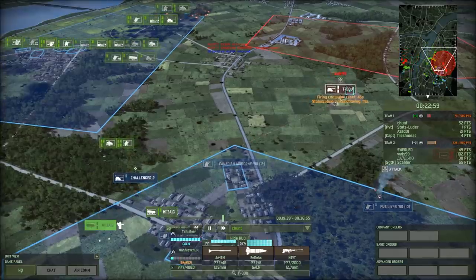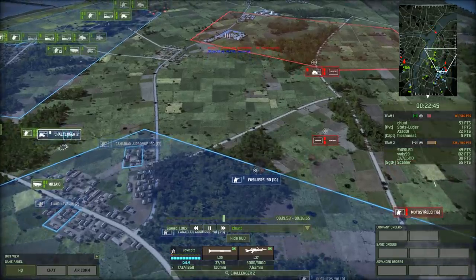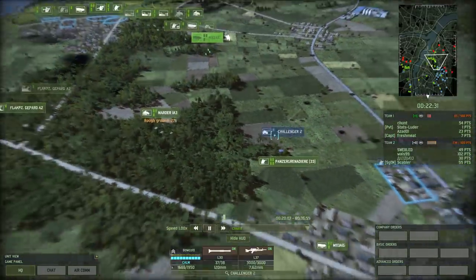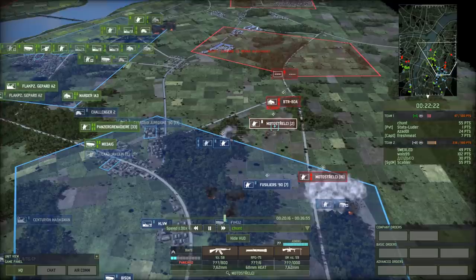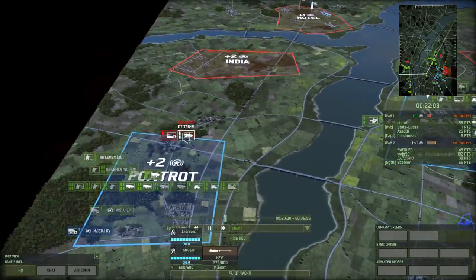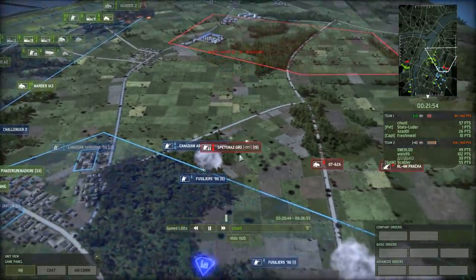A couple of Marder 1A3s with their Milan F2s are trying to fight back. Milan F2 does 24 AP and these guys are definitely hurting. Now is a good time for the Challenger 2 to fight. One TADU goes down, the other moves out of range. I don't really think the Challenger should be pursuing at this point — that was an HGM that narrowly missed it. They are at a plus one by the way, at 86 versus 236, so they still have a ways to go.